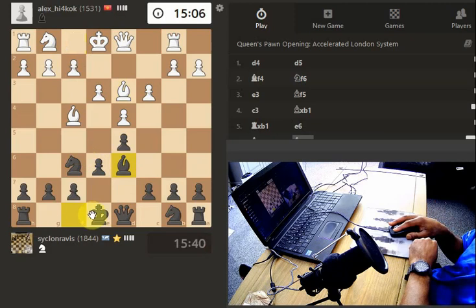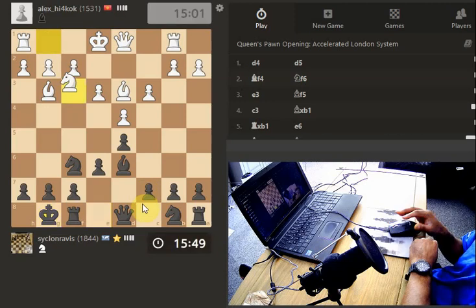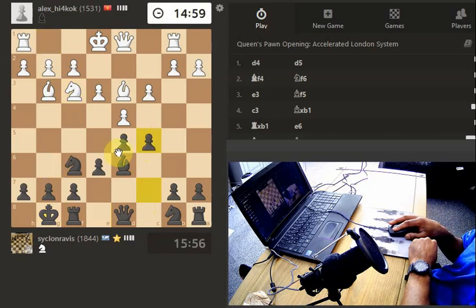I'm going to just attack the bishop as we do, and castle. So the knight's out - just going to attack this centre pawn.